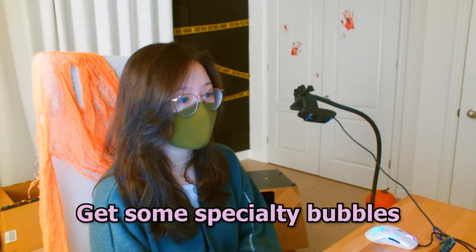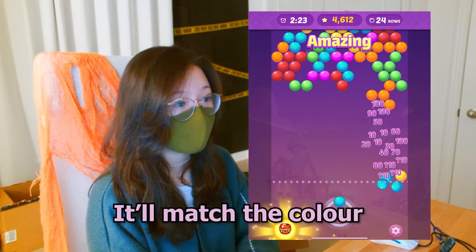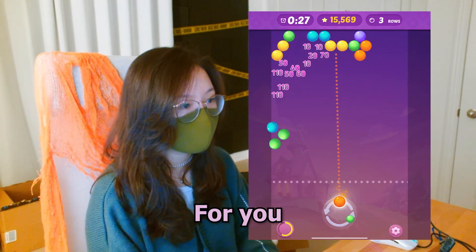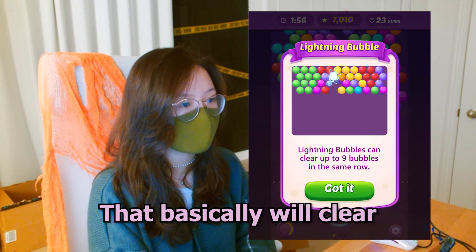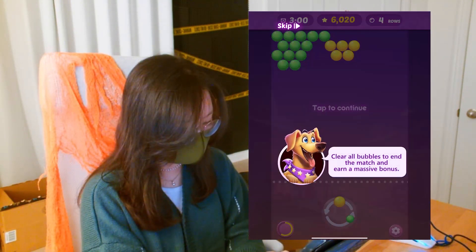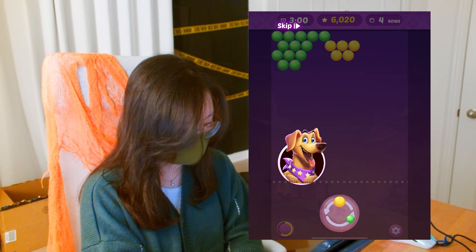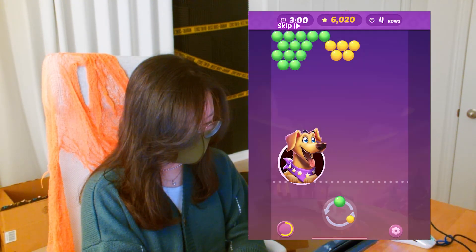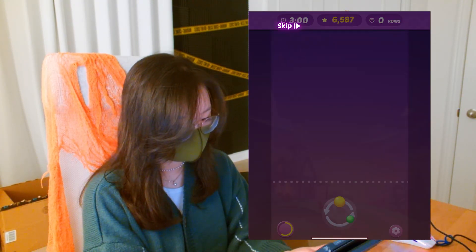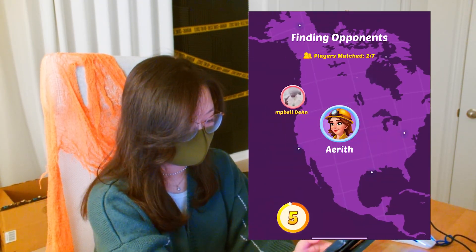Of course, you're going to get some specialty bubbles. There's the rainbow one — wherever you shoot it, it will match the color. And also the TNT one, which will explode a good amount of bubbles for you. And another one that will clear an entire row for you. The goal is to clear out the bubbles and end the match for a massive bonus. You have two bubbles, and you can just tap the button to see which one you want to shoot first. The tutorial is pretty easy, so let's try to actually win some money with actual games against real players.